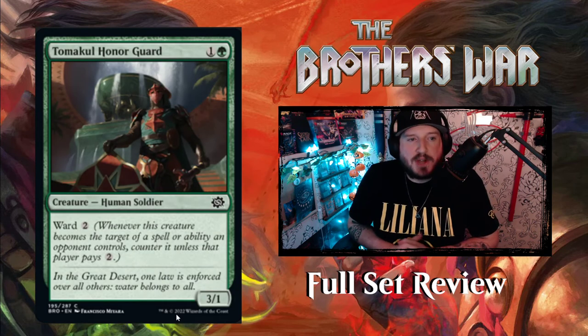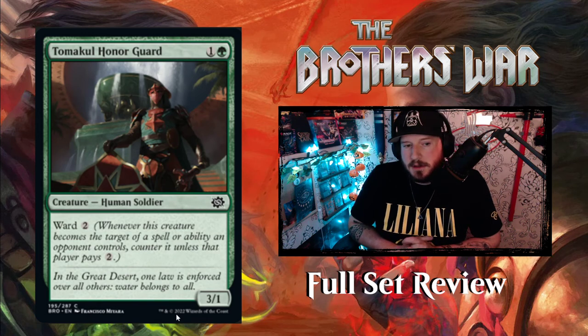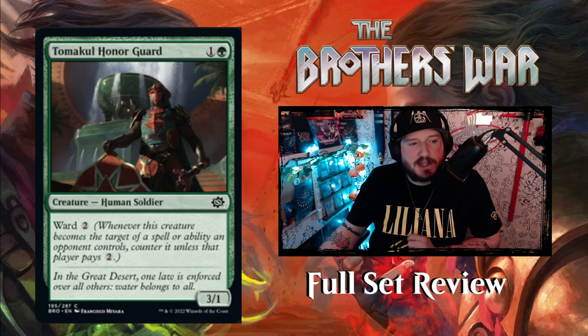Next up we have Tocasia's Honor Guard — 1 and a green for a 3-1 Human Soldier with Ward 2. 'In the great desert, one law is enforced over all others — water belongs to all.' That's a pretty good rule; people are probably thirsty there.